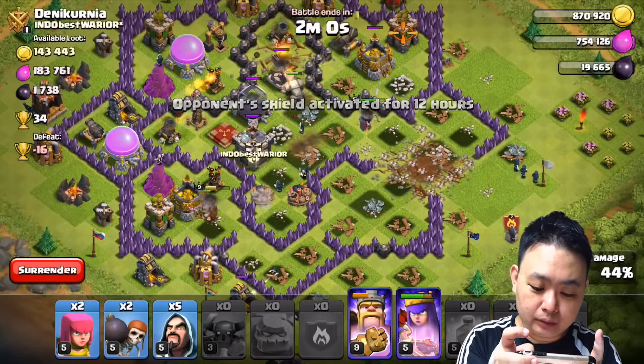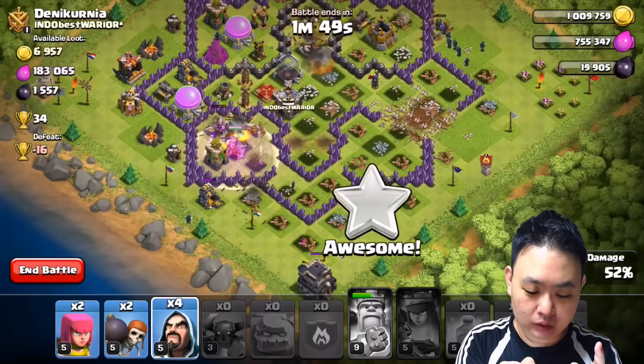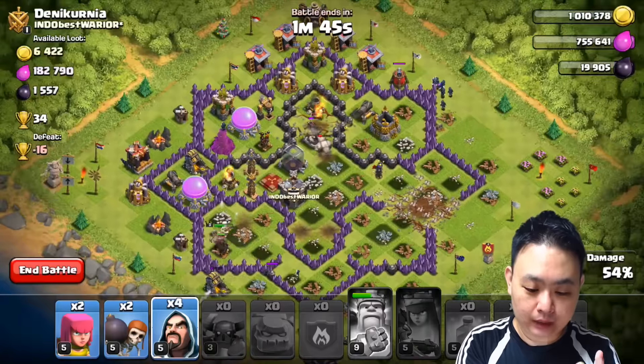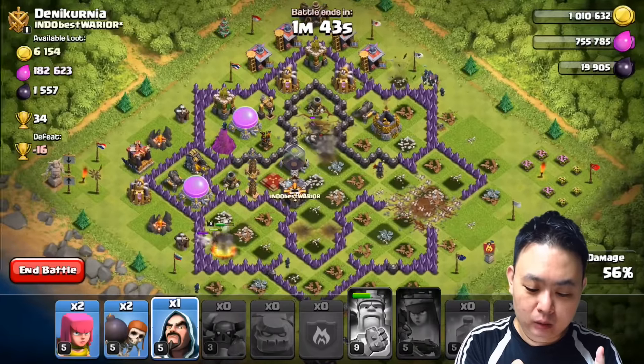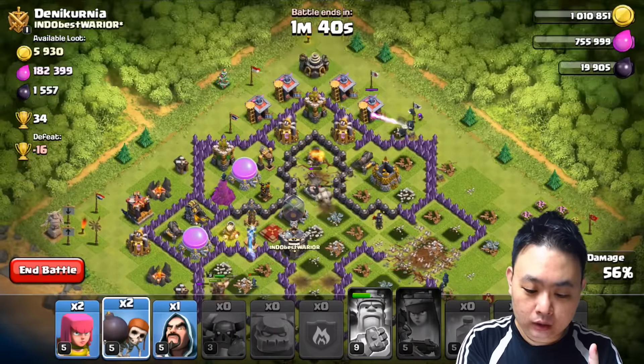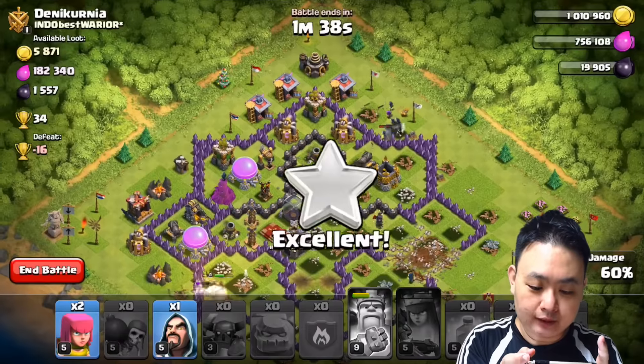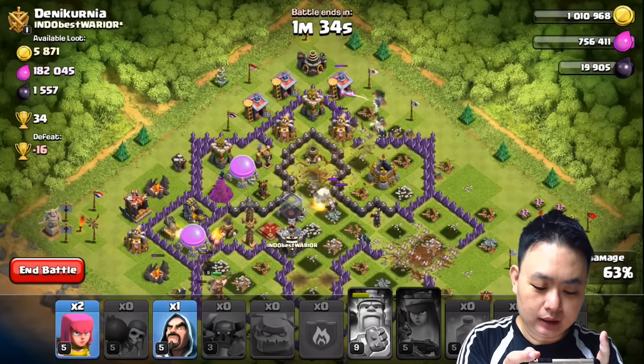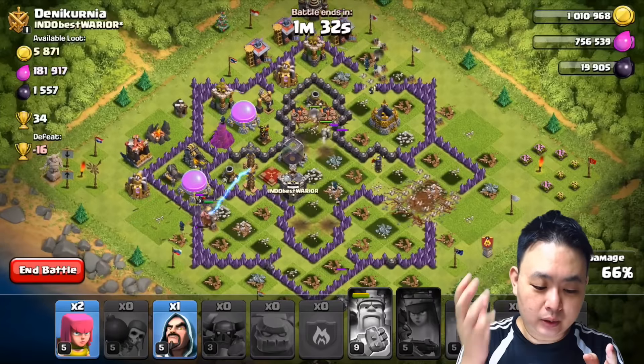Reinforcement Troops. Barbarian Iron Fist. One more on the left side. The HQ is in farming mode. A few more wizards go in. Two more wall breakers on the top right to let some of the wizards in.